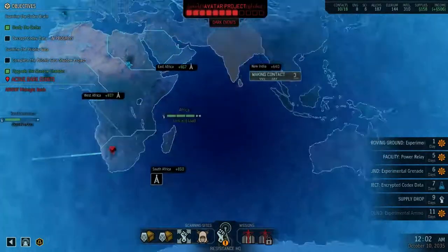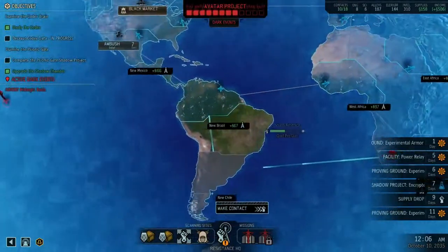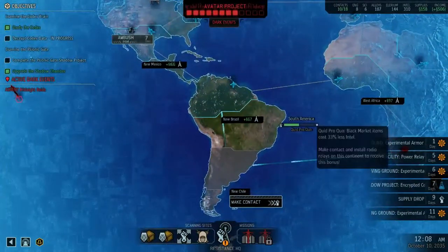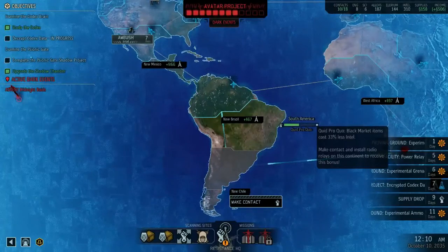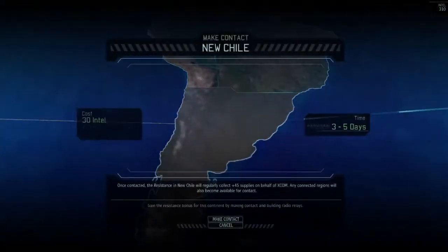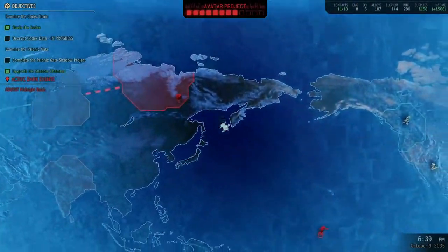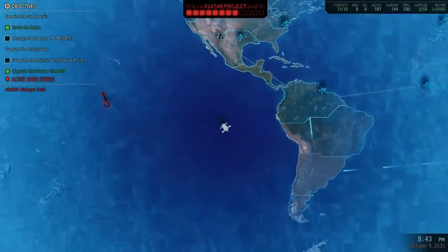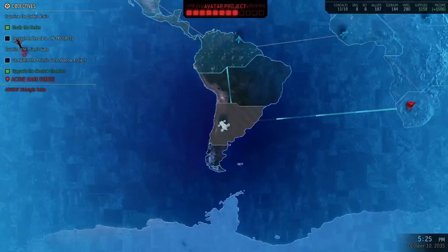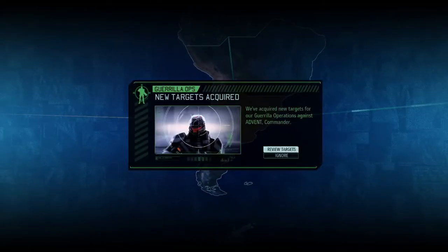I'm going to continue making contact in India. I kind of want Quid Pro Quo so I can get some black market items at a cheaper cost. I think that's what we do because I do need some upgrades for some of the various weapons that the characters have.